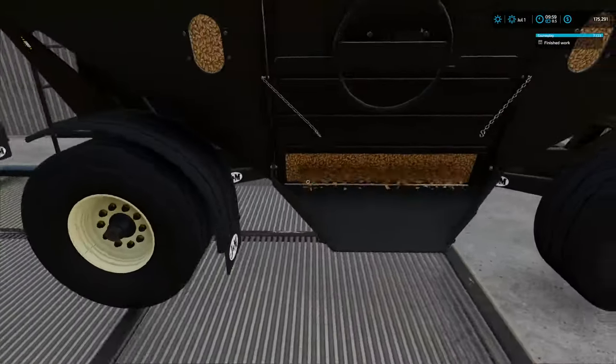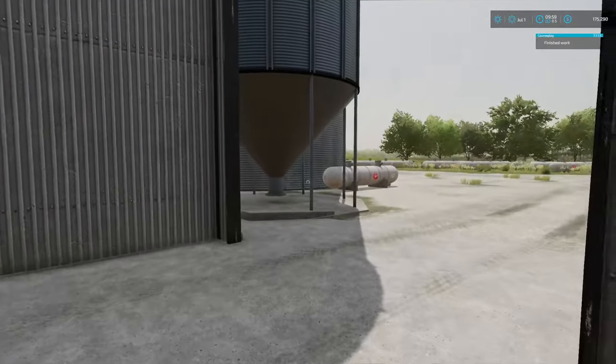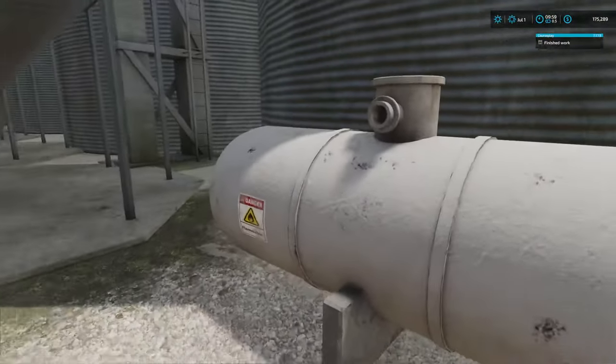I don't know why the grain's not coming out, but that's okay. Looks like you're about out of propane — corn dryer.